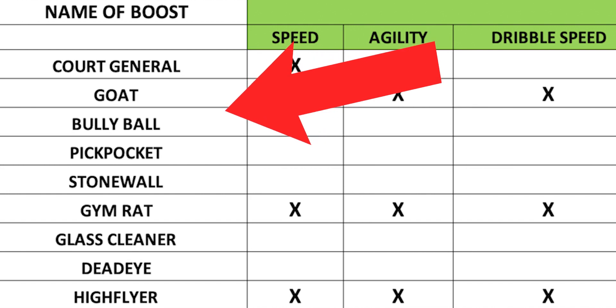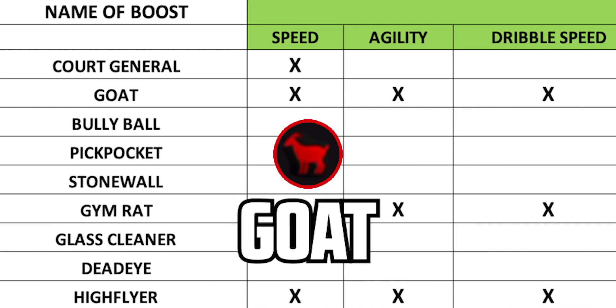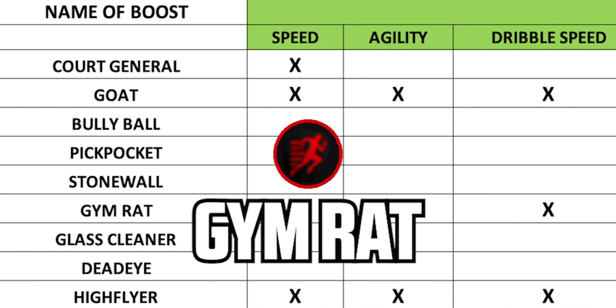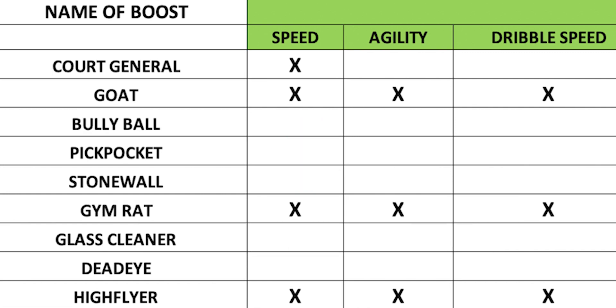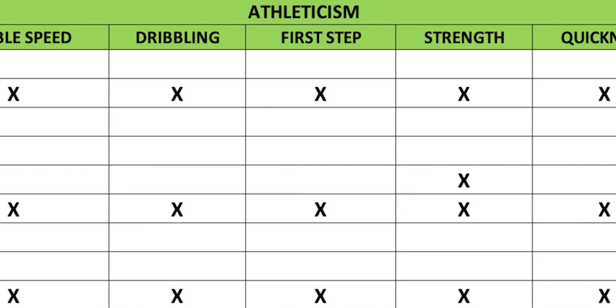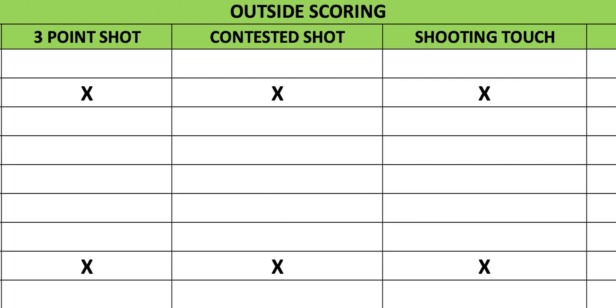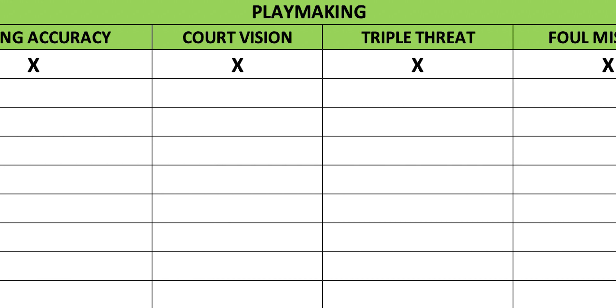As you can see on the left-hand side on the first sheet, it's got the name of the boost and you can go through all nine of them: Court General, Goat, Bully Ball, Pickpocket, Stonewall, Gymrat, Glass Cleaner, Deadeye, and High Flyer. Those are the nine boosts in the game at the moment. At the top, just to the right of the boost name, you can see the different sections of stats: athleticism, inside scoring, rebounding, outside scoring, post offense, defense, post defense, and playmaking.